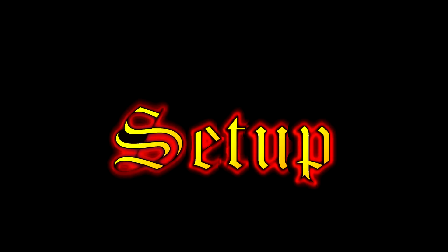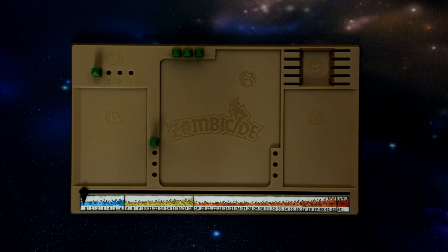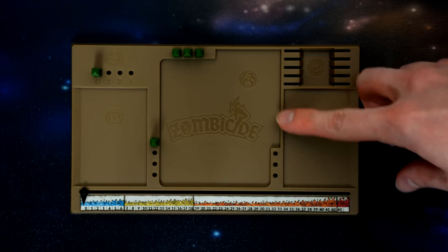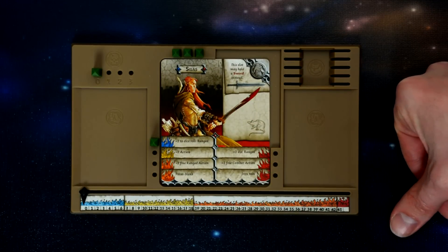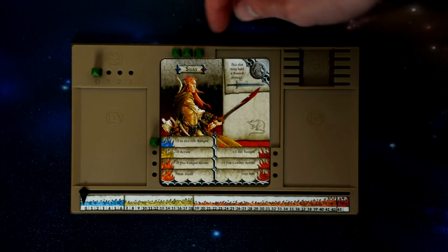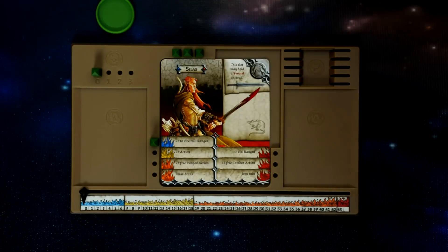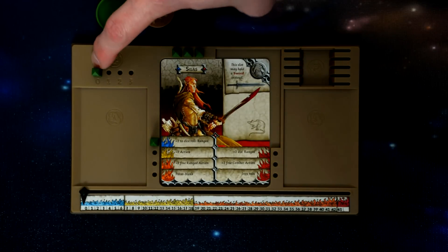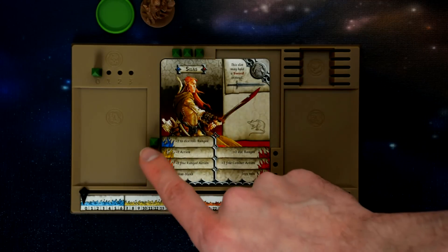Another new feature to Zombicide: Black Plague are the dashboards. At the beginning of the game each survivor gains one of these dashboards and chooses a survivor to play as, placing them in the middle. Once done, they choose a color peg to represent them and gain the clip that goes on the survivor miniature. They'll place a peg for their wounds and for their three abilities as they gain them.